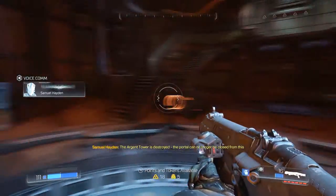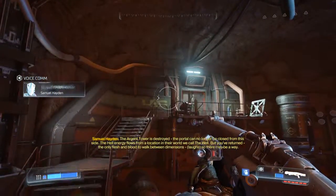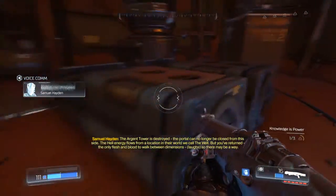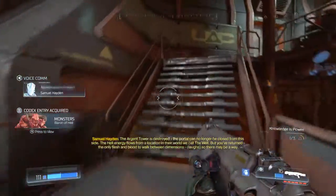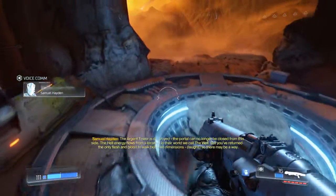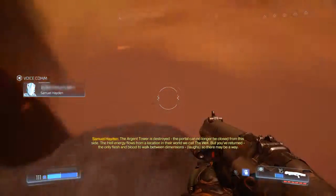The Argent Tower is destroyed — the portal can no longer be closed from this side. The hell energy flows from a location in their world we call the Well. But you've returned, the only flesh and blood to walk between dimensions, so there may be a way.